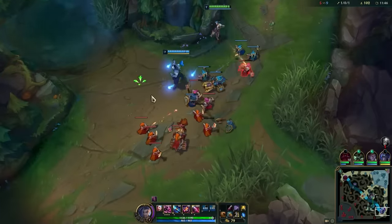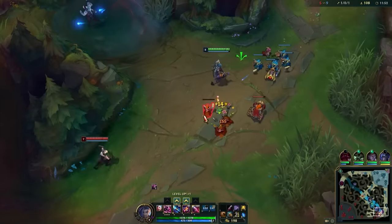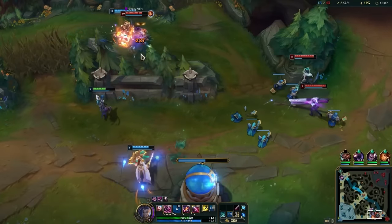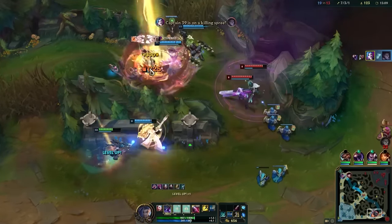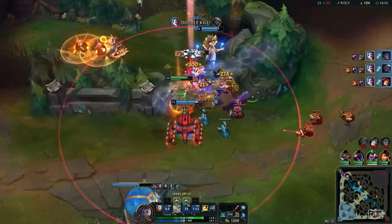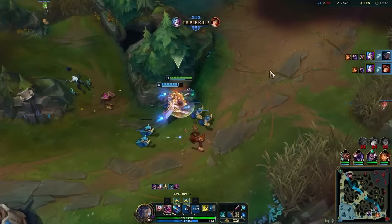Not only that, but as we said, your main goal in lane is to shove waves constantly. Having that extra bit of movement speed to reposition makes it much easier to avoid ganks. And as with any other ADC, your biggest spike comes at around 2 completed items — this is when you'll have more than enough DPS to take down anyone you come in contact with, and when you can start grouping to win team fights.